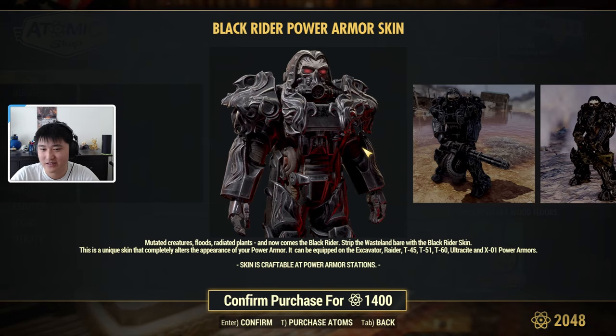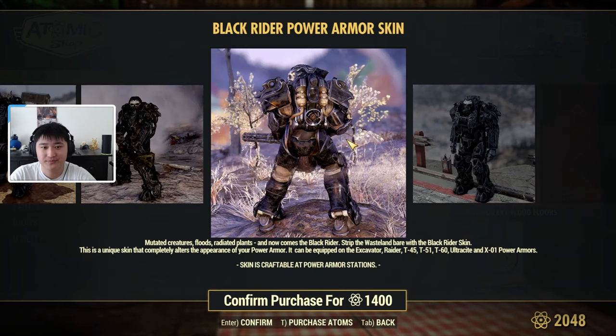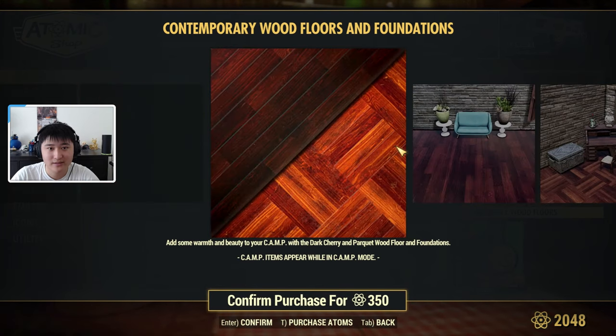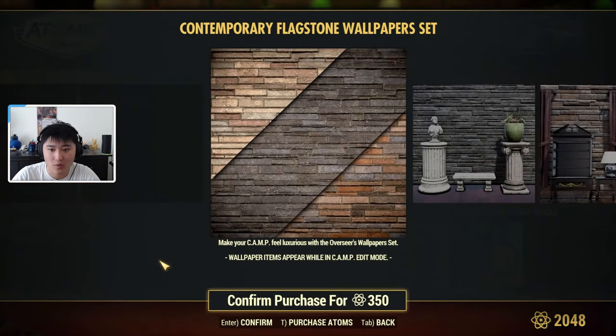Here we have the Black Rider power armor for 1400 atoms, available for Excavator, Raider, T-45, T-51, T-60, Ultra Site, and XL1 power armors. Then we have contemporary wood floors, which are pretty nice looking and on sale for 350 atoms, and contemporary flagstone wallpapers, also nice looking at 350 atoms.